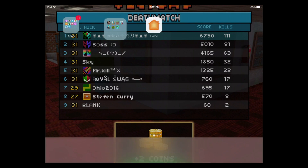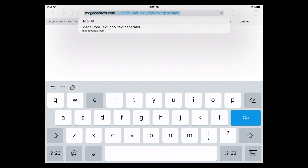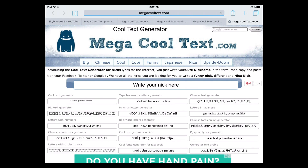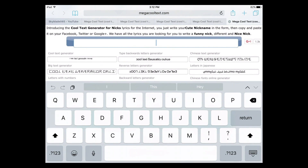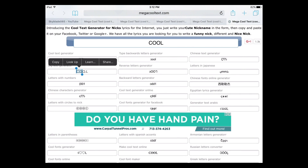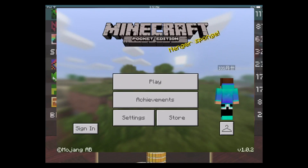To start off, we're going to go to Google, go to MegaQuest.com, and then type anything you want and then click Cool. Then copy the result.